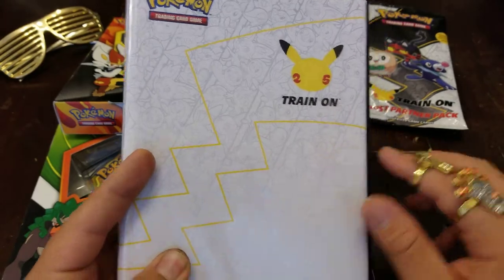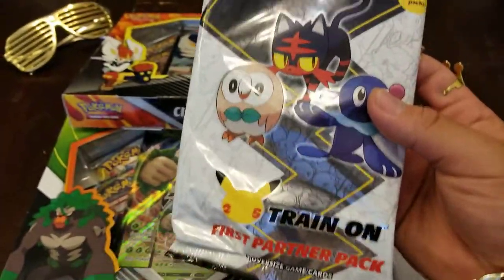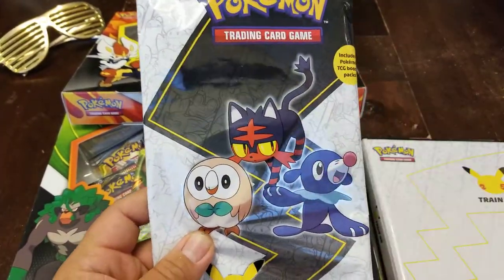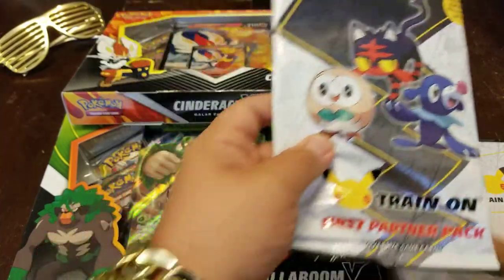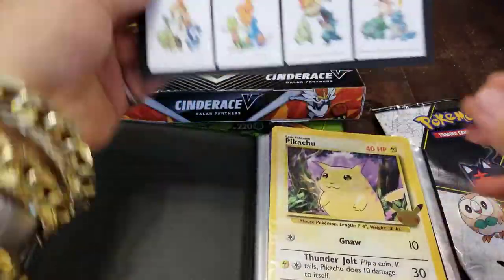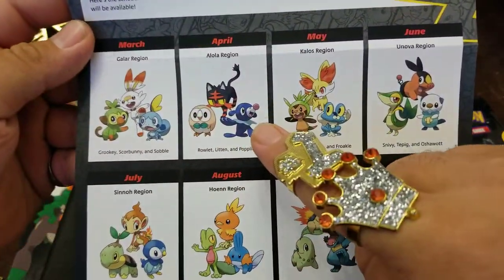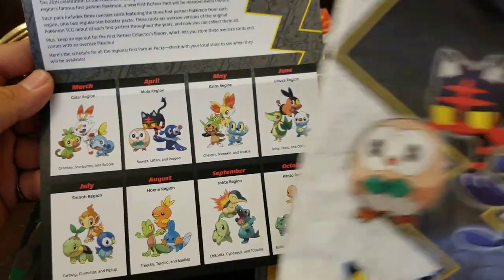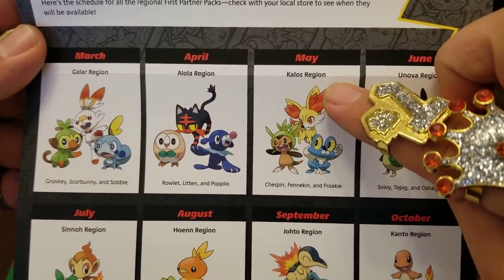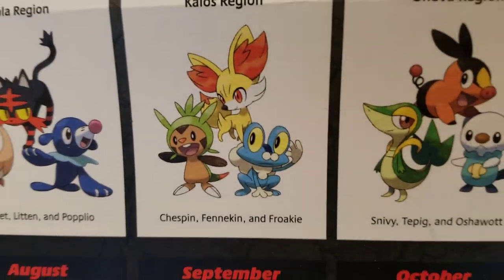The whole reason I wanted to do this video is for these - I found the second pack of these promotional cards. They got the big jumbo-sized promo cards that come out every month. I think they're on the third month now. I got my little checklist right here. We already had March, we did April - that's what I just got right here. And technically we're in May, so you should start seeing the Kalos region and start looking for these.